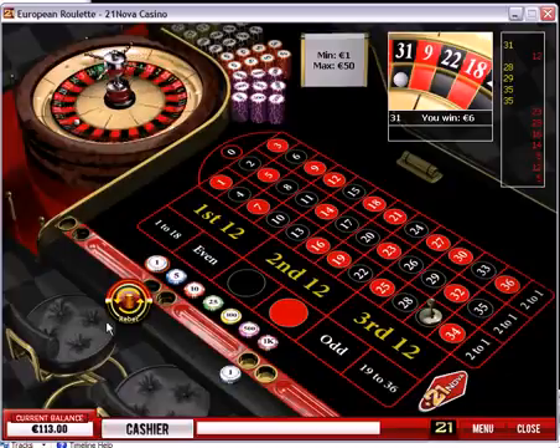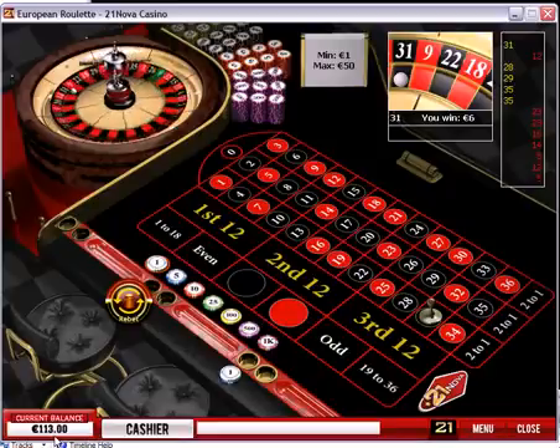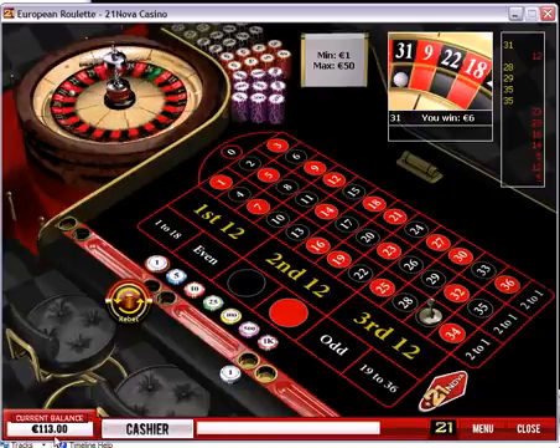Our current balance is 113 euros. We started with 85, so our gain is 25 euros. Now what we should do is start our new betting cycle — spin the wheel another 20 times, same as we've done in the previous betting cycle.